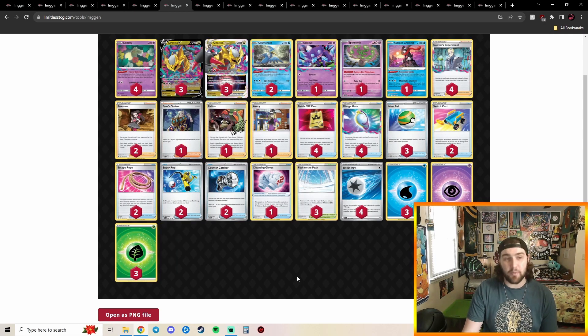Going into our 11th place deck — we got Lost Tina. Lost Tina is definitely changing out a lot of tech cards to gear towards the format now. This list is playing two Cramorant and one Sableye, whereas usually we play two Sableye and one Cramorant. They're also playing a Spirit Tomb to make the Mew matchup a little bit easier.